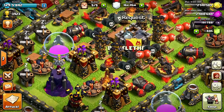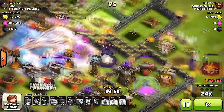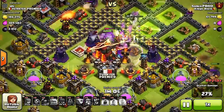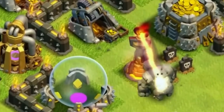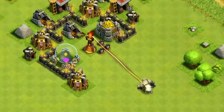Coming in at number one — you guessed it — it's the Inferno Tower. The Inferno Tower is unlocked at Town Hall 10, and when it was first released it was a total game changer. Before Inferno Towers, we had Golems and Heroes that were just too strong for our bases, so Supercell decided to release the Inferno Tower to help us out on defense.